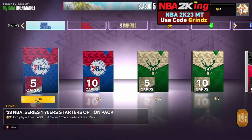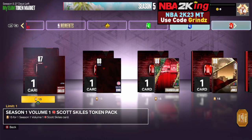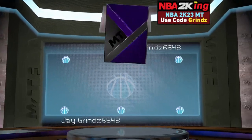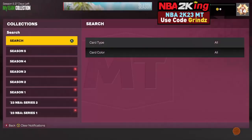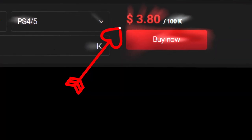What you want to do is come to your token market. They have these prize balls — press RB to go over until you get to the guaranteed prize balls. They have a Christmas ornament prize ball for two tokens. Go ahead and buy one of those. When you break open these prize ball packs it's always an amethyst ball card for these different holiday balls.